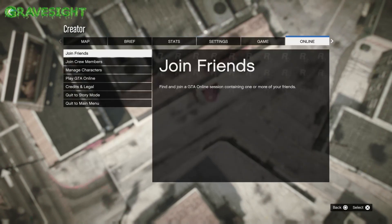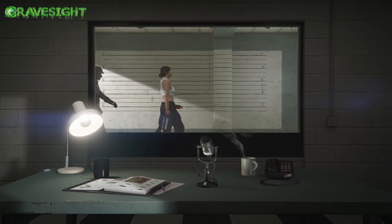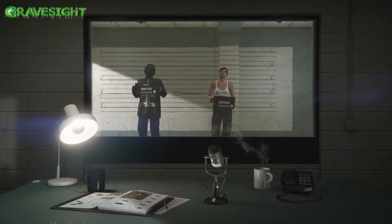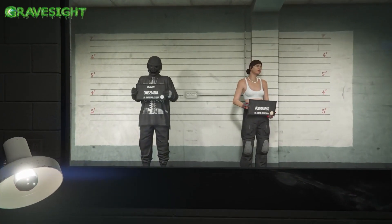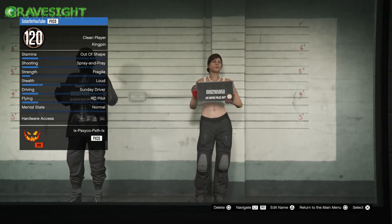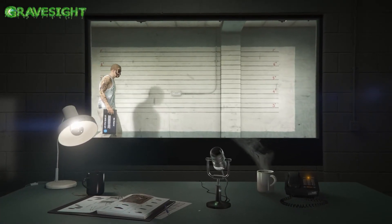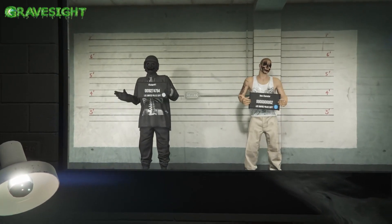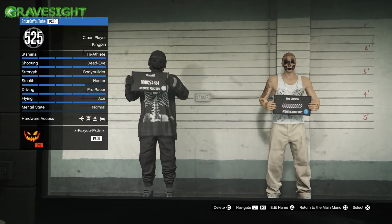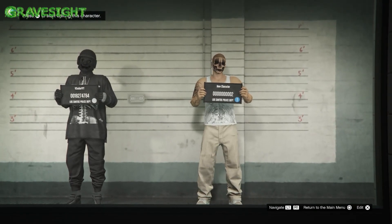Now press your pause menu and then we're gonna go to online and then go to manage characters. Now once it brings us into the character choice room, what we're gonna do is delete our second character at this time — do not delete your first character. So just hover over your second character and delete it. For those of you on old gen like PS4 and Xbox One, all you guys have to do at this time is just back out and you're gonna get kicked to story mode. For those on new gen like PS5, Xbox Series X and S, you guys can join either an Anawak bot account or you can join one of your friends that is sitting in a free aim invite only Titan of a job.